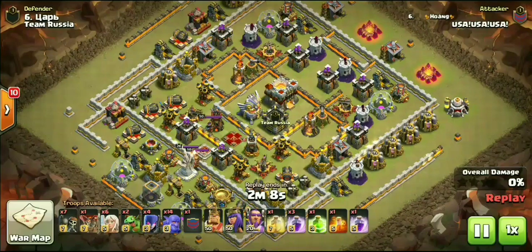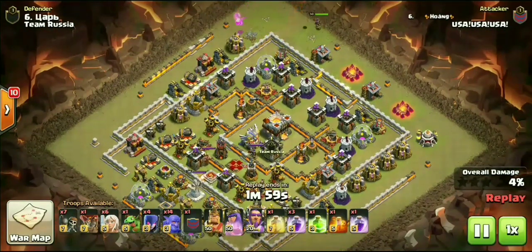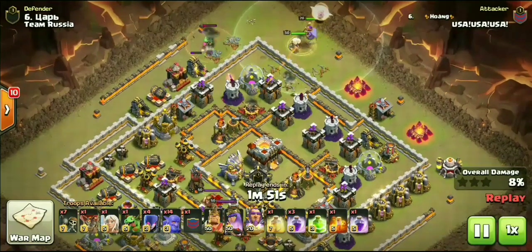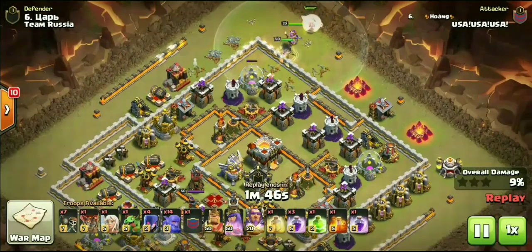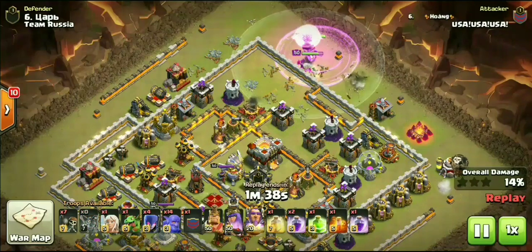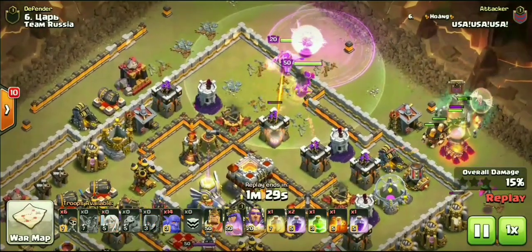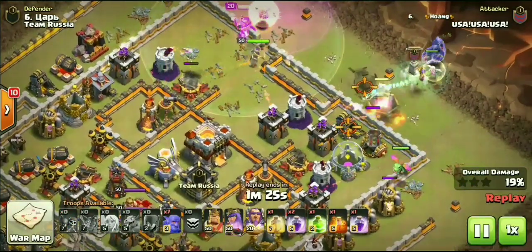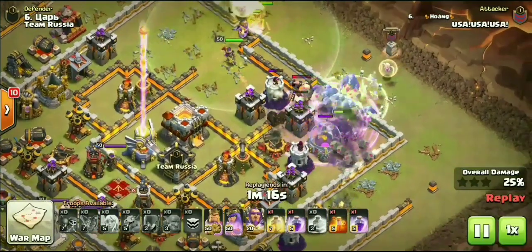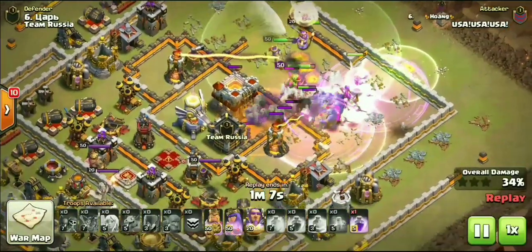That does it for the 10v10 three stars. Now we'll check out the three 11v11s. As I said at the beginning: USA got three 11v11 three stars while Russia got none — yet Russia still managed to win by four stars. It's insane to think about. It begs the question: what is more valuable? Everyone knows how difficult 10v11 two-stars are. Russia definitely outperformed us in that department, using more dips to clear all the tens, and their TH10s overall outperformed USA in this matchup.